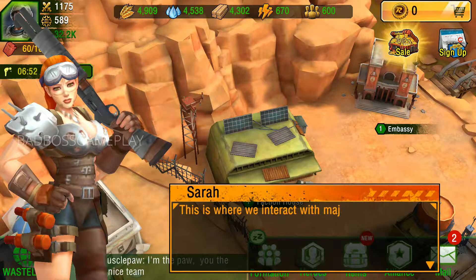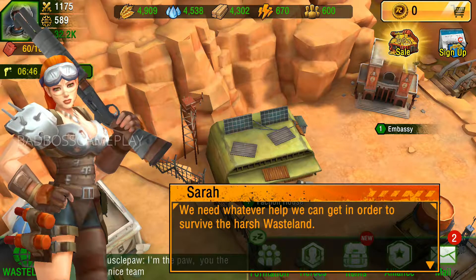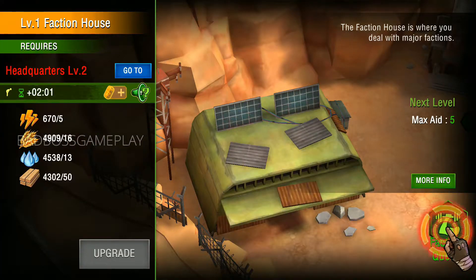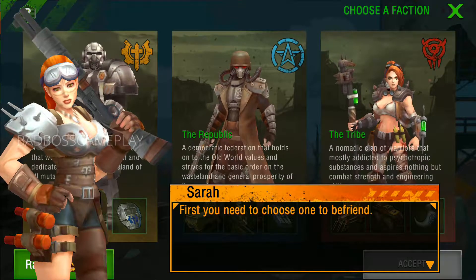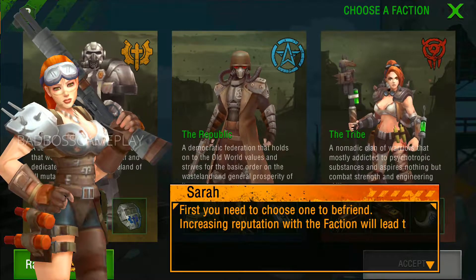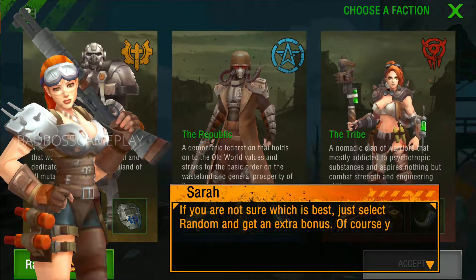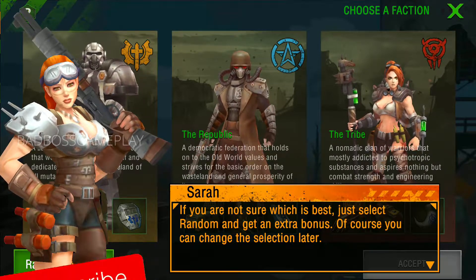This is where we interact with major factions in the wasteland. We need whatever help we can get in order to survive. First, you need to choose one faction to befriend. Increasing reputation with the faction will lead to huge rewards from them. If you are not sure which is best, just select random and get an extra bonus. Of course, you can change the selection later.